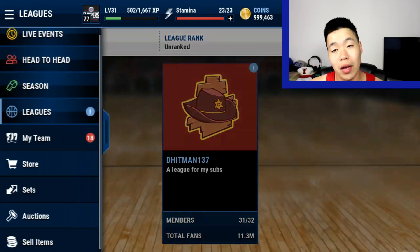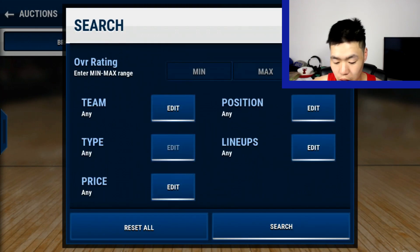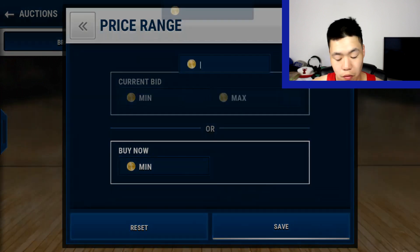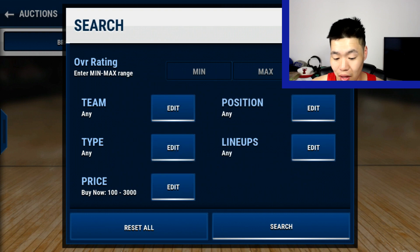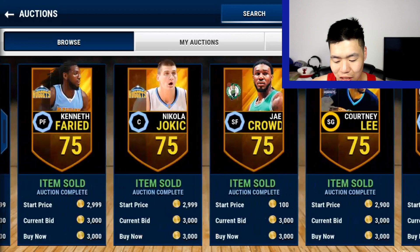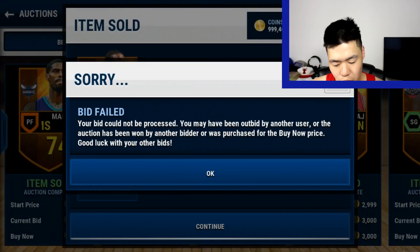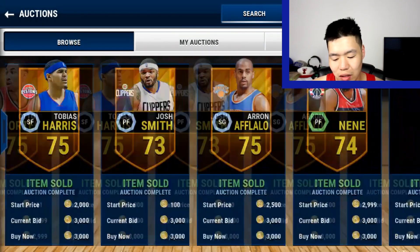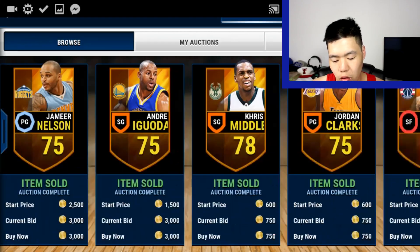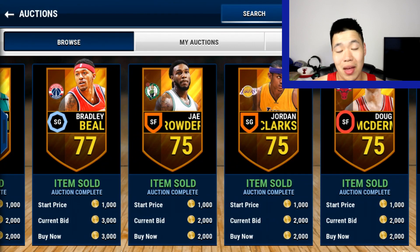Speaking of gold, another way to make coins is by going to the auction house and sniping gold. If you go ahead and write price 3K — you look at gold players and you try to snipe. I just missed a drop. We can get Kenneth Farid — just missed it. But a bunch of these you can snipe for less than 3,000 and then right away sell them for 4,000 to make easy coins.